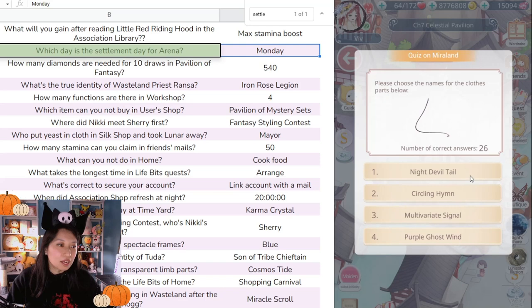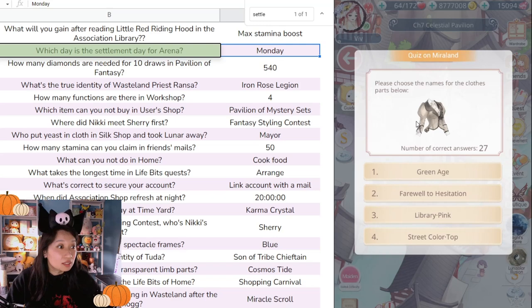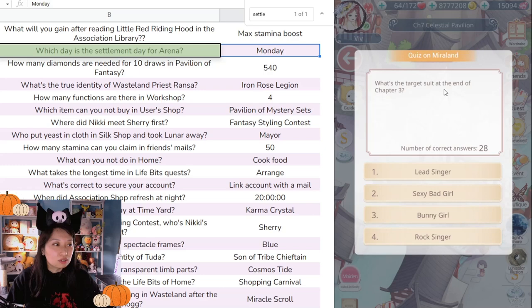'What's this — Devil's Night Tail?' It has to be number one. 'What's this — Green Age, Farewell to Hesitation, Library Pink, Street Color Top?' It's not Library Pink, it's not Street Color Top. Green Age — let's try number two. Get that 50/50 then guess.